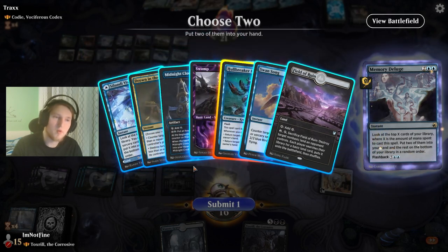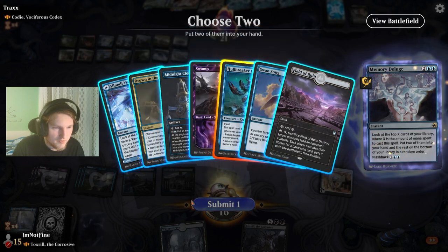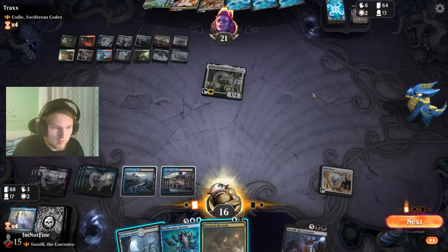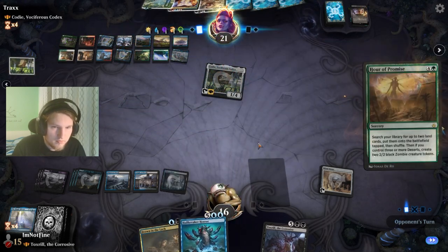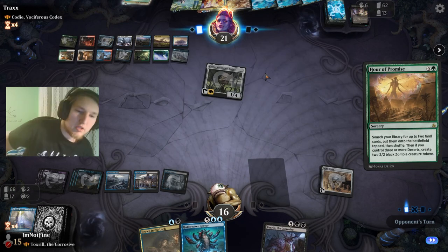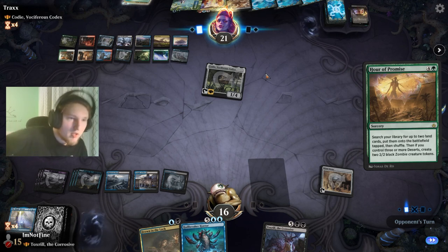This is going to be slow and grindy — Memory Deluge, going a bunch of cards deep. Hullbreaker seems really good, and it's either Alrund's Vision or Midnight Clock, at least I feel that way. Maybe a Swan Song to protect the Hullbreaker? The Midnight Clock just gives me something to do. Drown in the Loch — reason being that we know they have a Soul Shatter in hand, and if we bounce it they just do it again. Hour of Promise gets the Field of the Dead, and I'm honestly fine with that — Toxril is really good against Field. Mind Stone — and nine mana is just lovely.